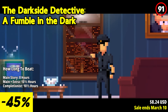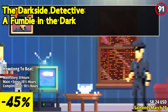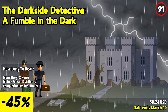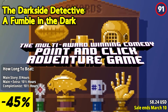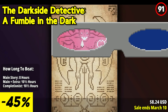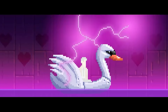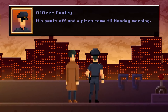The Dark Side Detective: A Fumble in the Dark beckons players back to the haunted streets of Twin Lakes, America's 34th most haunted city. Step into the shoes of Detective McQueen once again as he embarks on nine chilling cases, each more macabre than the last. With a knack for solving the supernatural mysteries that plague the town, McQueen risks life and pixelated limb to unravel the eerie enigmas that lurk in the shadows. Twin Lakes may not be torn apart by demons, but it's cursed enough to keep McQueen and his trusty sidekick Officer Dooley on their toes. From unexplained bumps in the night to spine-tingling sensations, whenever something strange occurs, the Dark Side Detective is on the case.